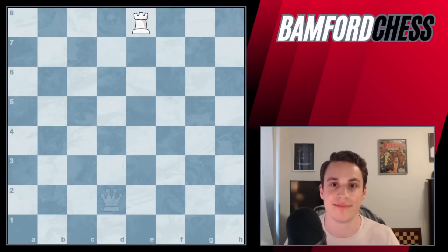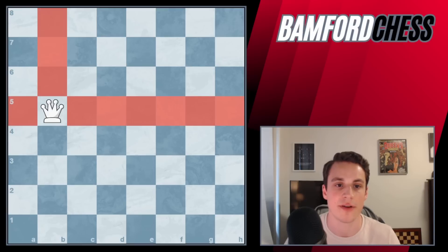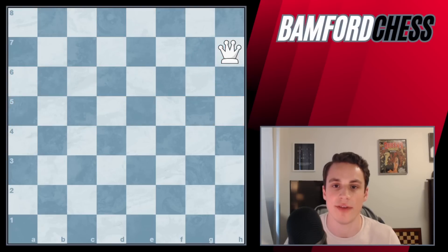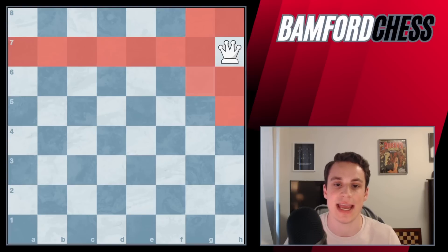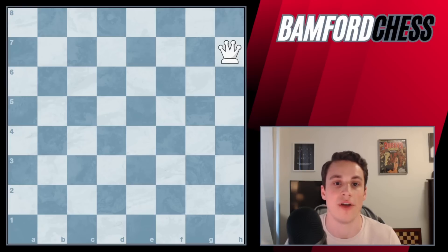Now let's move to the queen. We know she is worth nine points, so let's figure out where she can exert the most pressure and control the most squares. Starting on B5, the queen controls seven on the side, three in front, and additionally four on the diagonals. On H7, she has three in front and behind, seven on the sides, and this time three on the diagonal — that's 13. The queen always controls all 10 squares that the rook controls, plus whatever it controls on the diagonals.